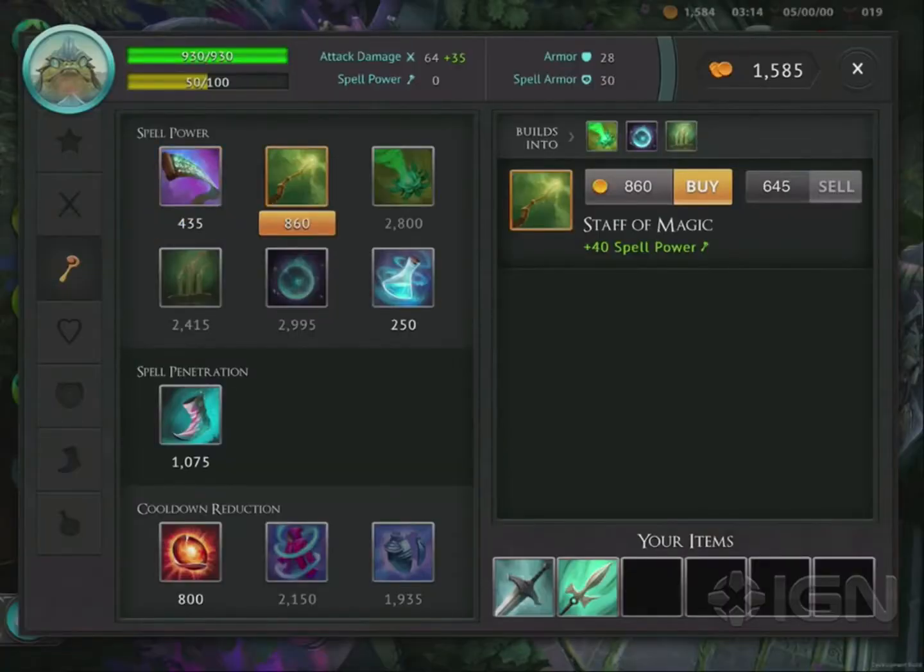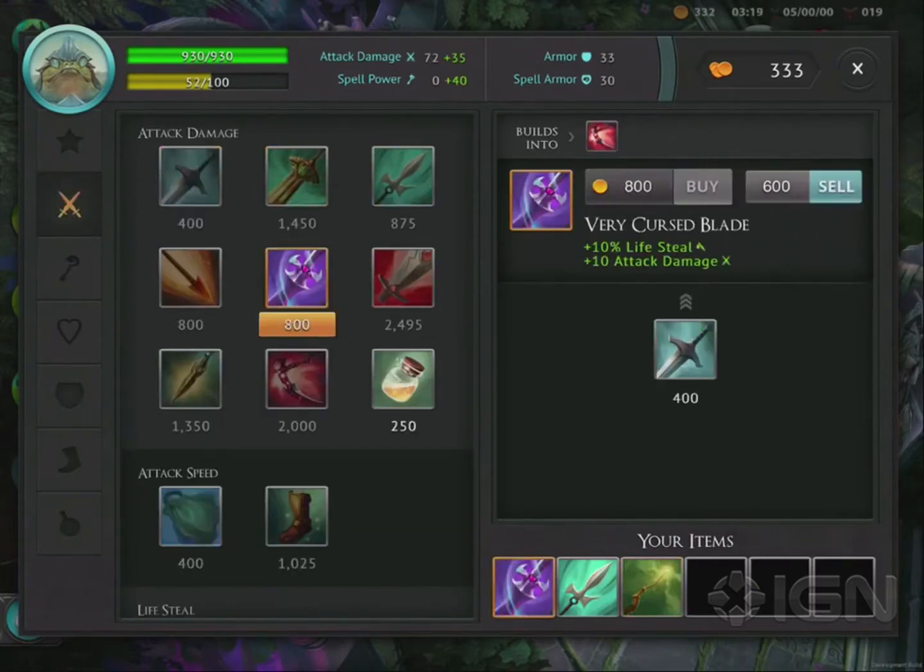Furthermore, his heal scales with spell power. By buying spell power items, his heal will be more effective and heal for a larger amount.